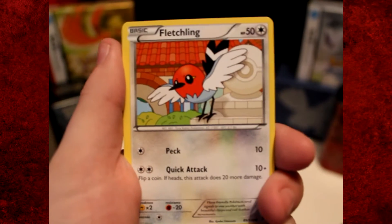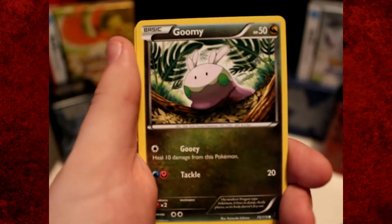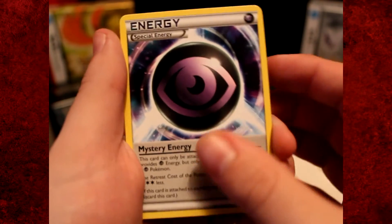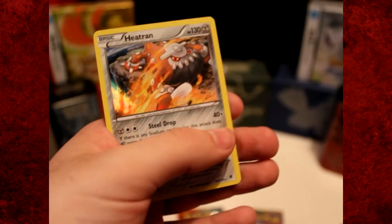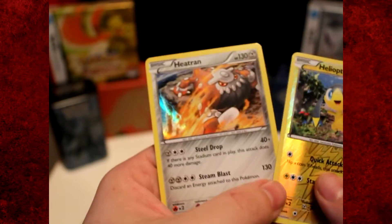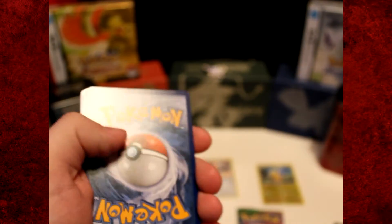You didn't even notice! So from the Phantom Forces pack we've got a Fletchling, a Munna, a Goomy, a Helioptile, a Vivillon, a Kingler, a Gengar Spirit Link, a Mystery Energy special energy, and a reverse holo Helioptile — nice! And our rare is a holo Heatran. Oh my god, that is just awesome! This card trick just seems to work really nicely. I need to start doing this more — I'm just getting all the holos. We've got a holo in the blister; the chances of that happening are incredible.